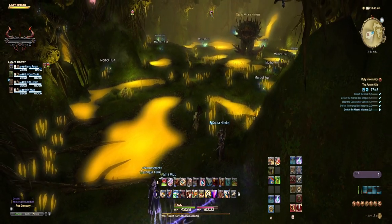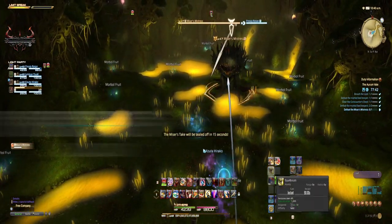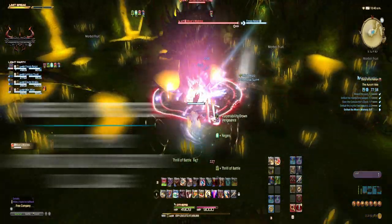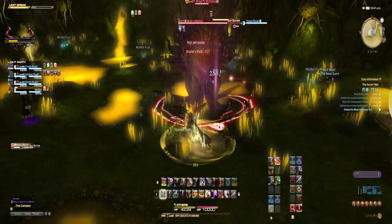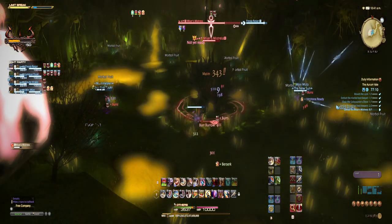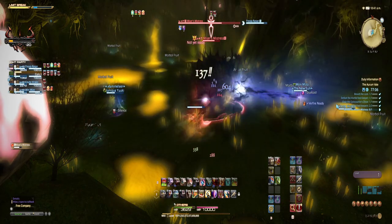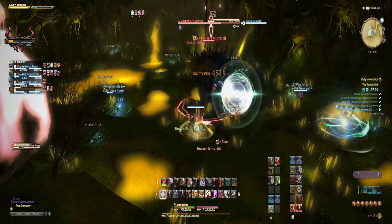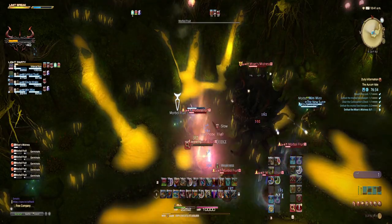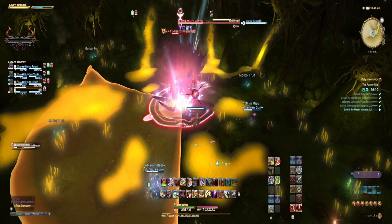The final boss is the Miser's Mistress. Like the fight with Locksmith, there are Morbol fruit around the area. Start the fight as normal with the tank gaining the enmity and aiming the boss away from the party. Watch out for Hooked Birds, which is the stackable debuff — again at 2 stacks or higher, remove the debuff by eating Morbol fruit. Bird Burrow can also add a stack, so keep an eye out for how many stacks you have. Healers need to kill the fruit that spawns around the Mistress at around 50% health — do this quickly to avoid more seedlings. Again we need to dodge Bad Breath; this time it is uninterruptible.